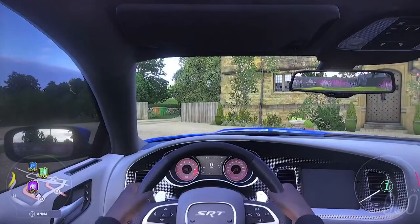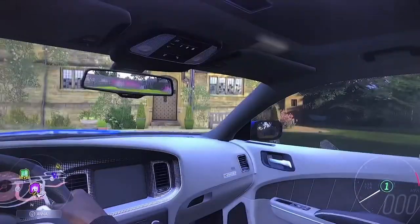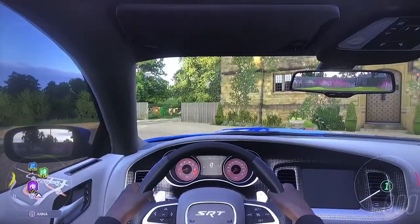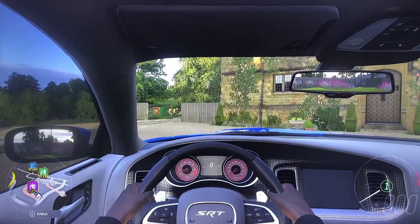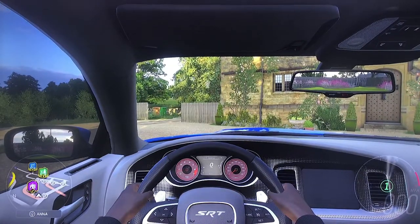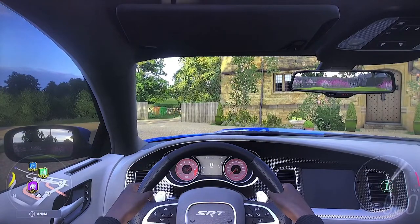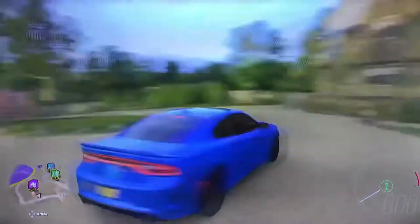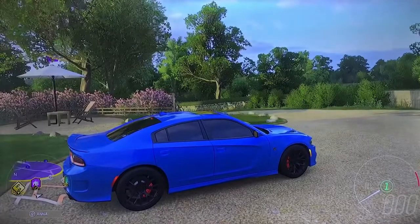Going hard. The interior looks exactly the same from last year — nothing inside this car has changed at all. The interior is still the same, the gauges are still the same, the whole speed gauge is still the same. It's still the same, so we can just keep it like that and make sure this car stays steady.